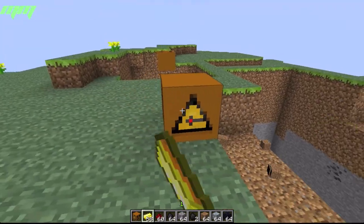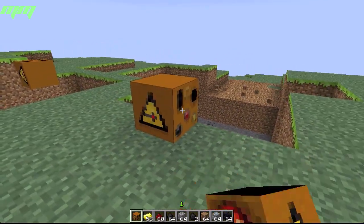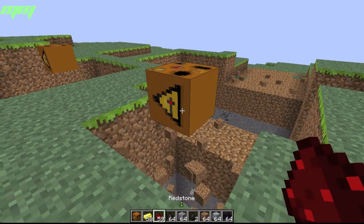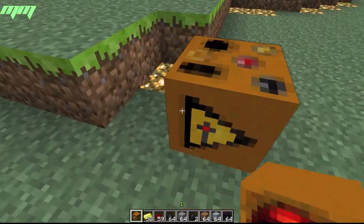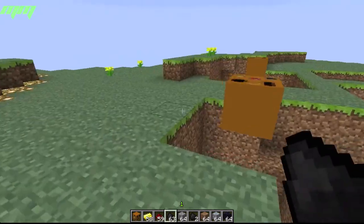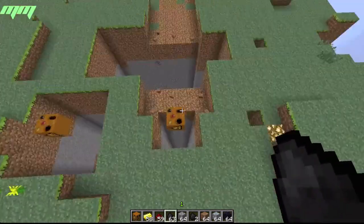If you right-click it, it changes the direction of the laser. Redstone gives you a three by three hole, and coal gives you a one by one — but all are 32 blocks deep.